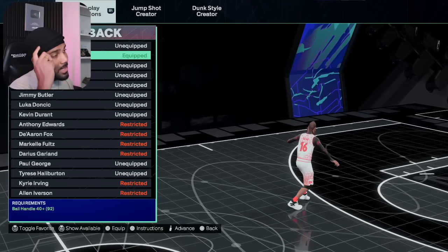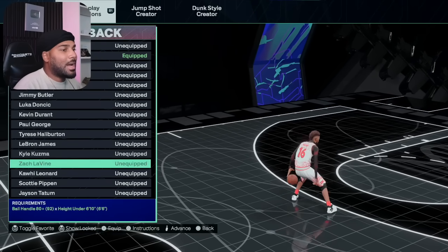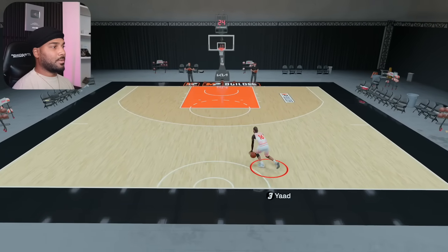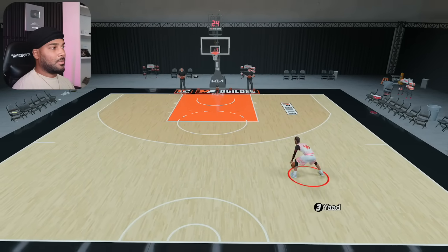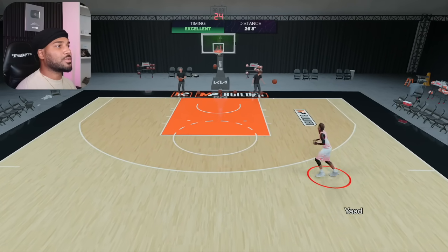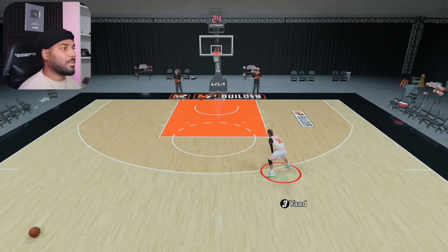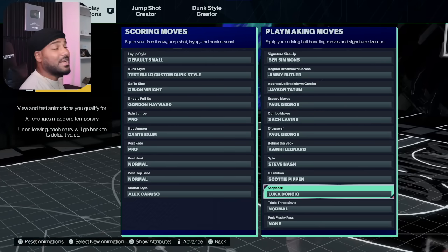For behind the back, I'm rocking with Norma. I know what you're going to say — Kawhi gives you the Harden behind the back from last year. I know all this. I didn't use it on my 6-6 when I was messing in the lab with it. Like, it's good for the combos, don't get me wrong — it's going to make the combos look good. But when you try to shoot off of it, it's going to make you fade sometimes. We can still get right with it though — we're going to keep Kawhi. For the spin, that's what I'm using.